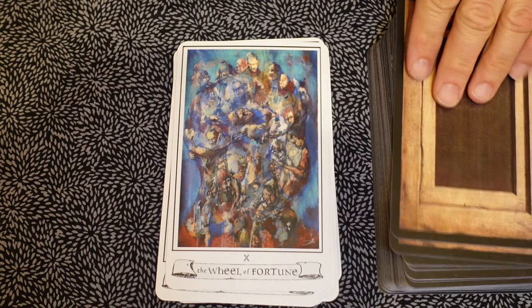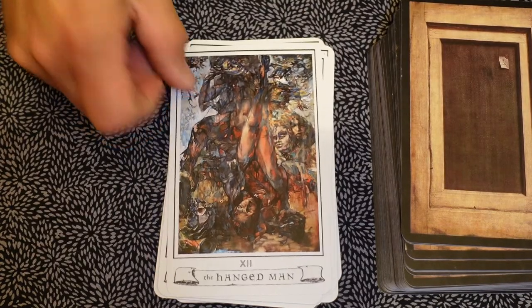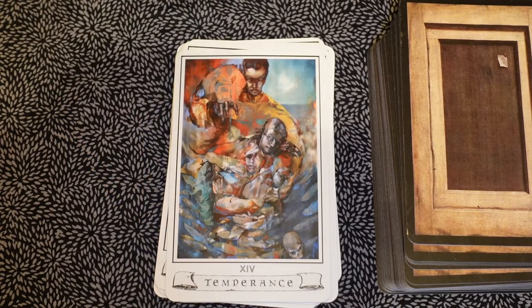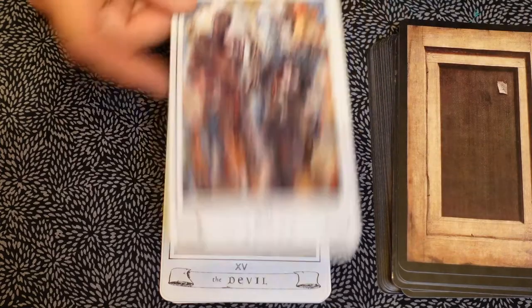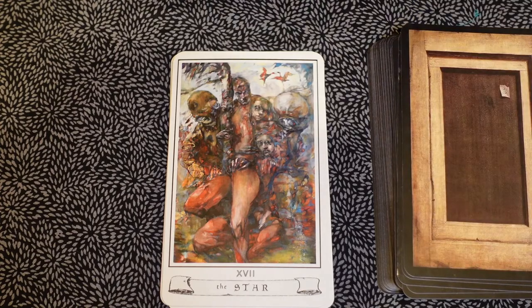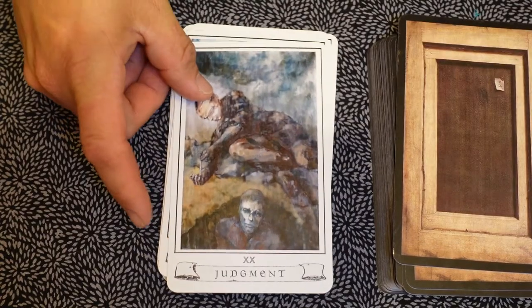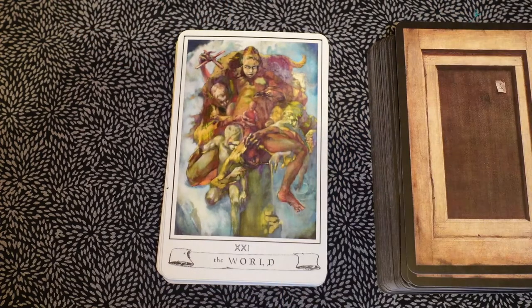Wheel of Fortune. Strength. Hanged Man. The End Named, which is the Death card. Temperance. The Devil. The Tower. The Star. The Moon. The Sun. Judgment. And the World. So that's your Major Arcana.